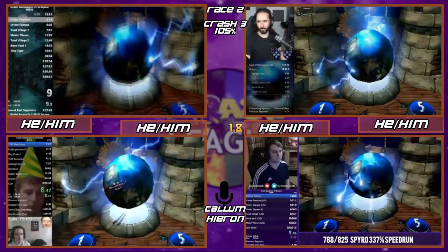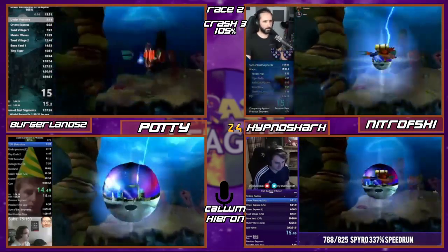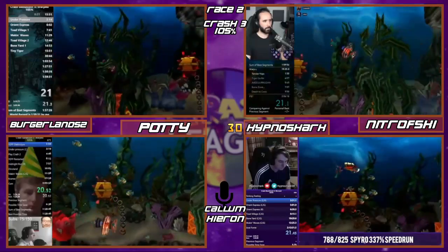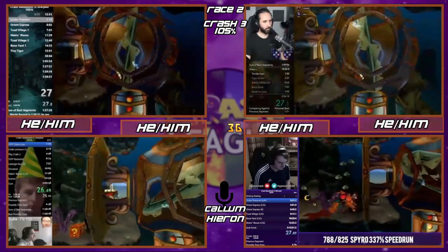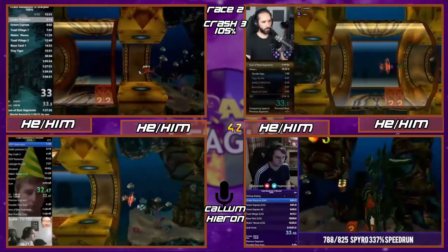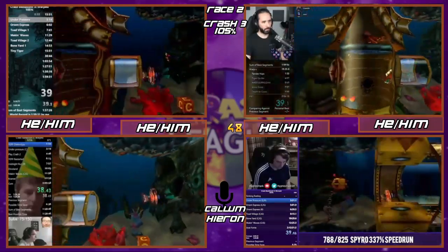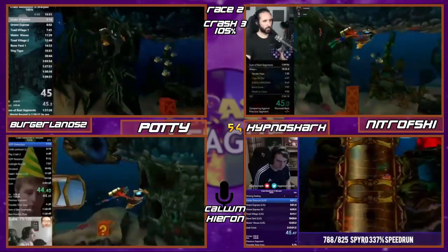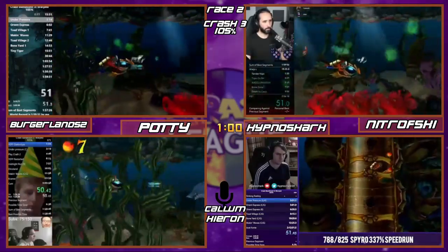So the first thing they're doing is turning the sound effects all the way down, which is a crucial thing to do in a Crash 3 run. It feels counterintuitive to spend time messing about in settings — it's not like, for example, HypnoShark running Spyro 2 turning vibration off because it bothers him. This is actually necessary tech for the run — it skips all of the cutscenes when going into levels, saving around a minute to a minute and a half during the entire run. It's free time save, and it's nice that there's a bit of menuing speedrunning in your platformer as well.